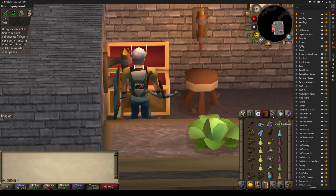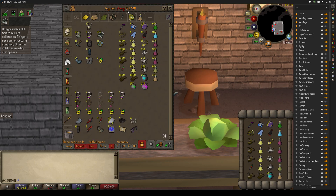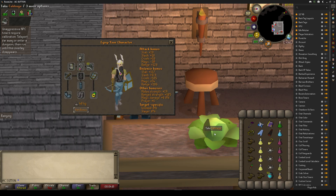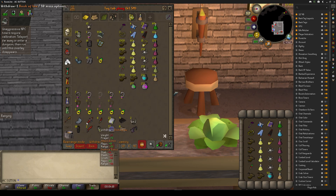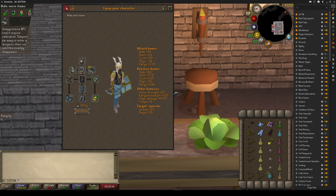I cheated and used my tab to do it, but you'll have to go through all your tabs and gear up. Once you have your inventory and gear set up the way you would when PKing, come back to the tab you just created, right-click the equipment slot, select 'tag equipment', and set it up to match your equipped gear. If you don't know what it looks like, you can click here and it'll show you.